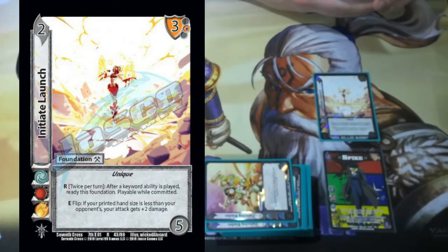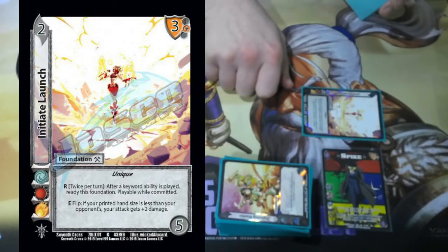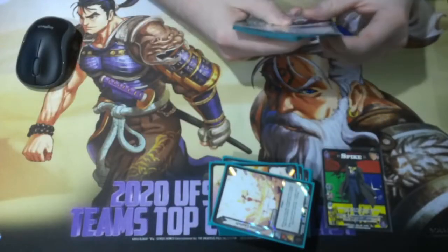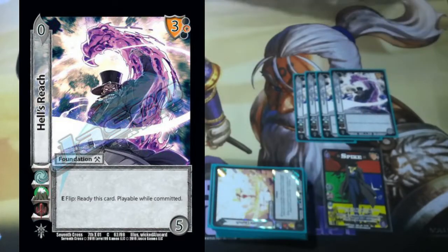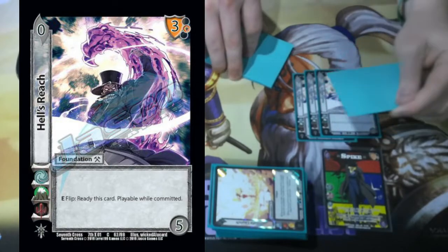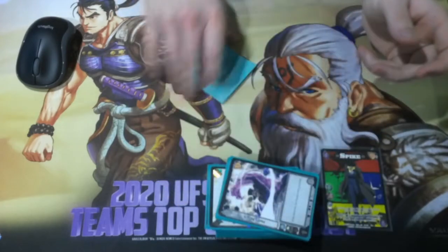Initial Launch: once per turn after a keyword ability is played — twice per turn — ready this foundation. Spike gives things multiple one, so I will commit this, and it will ready back up. We're playing four Hell's Reach. This card readies itself as well. This card counts as 8 foundations all by itself — you commit it once for its ability, then ready it back and commit it again. Each one of these counts as 2 on a 0-5, very, very strong stuff.